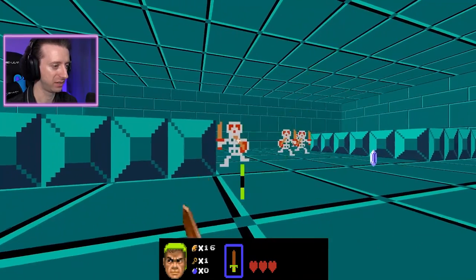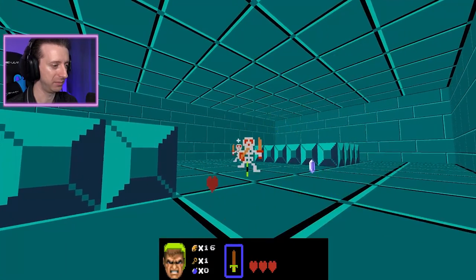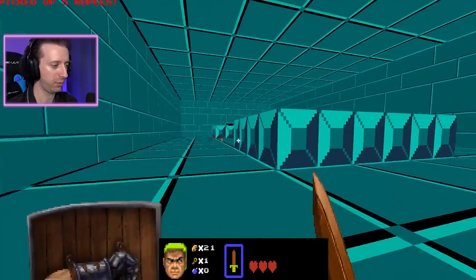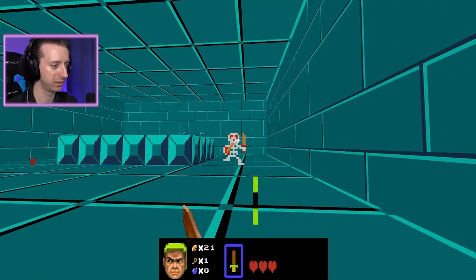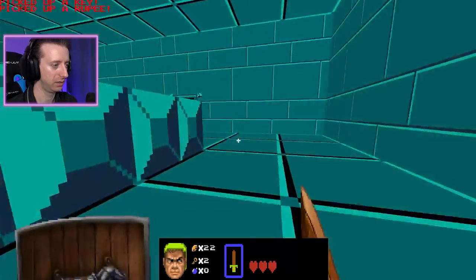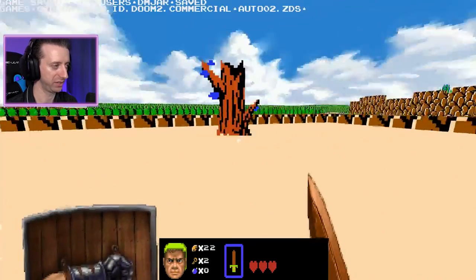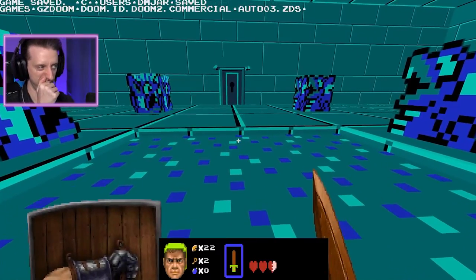What's up, Selfos? Thankfully they don't have any range attacks, so I can just beat them up. I wonder if they do more damage to you if you get close. If it's a true conversion, we'll see if this trick still works. Leave. I love that Doom melt. Walk back in - nope, still locked. Oh well.